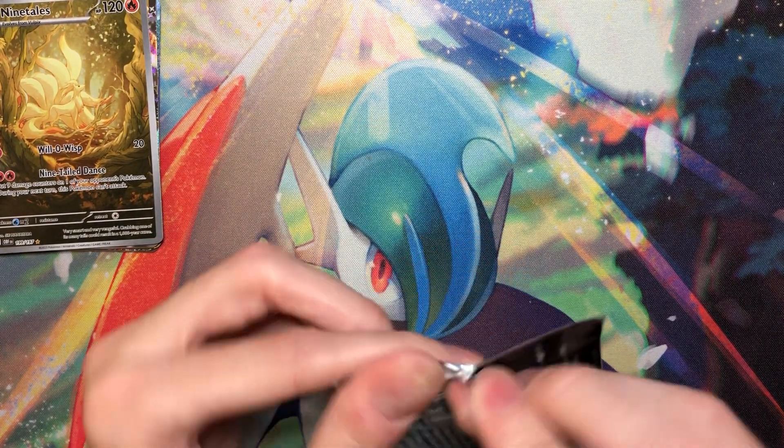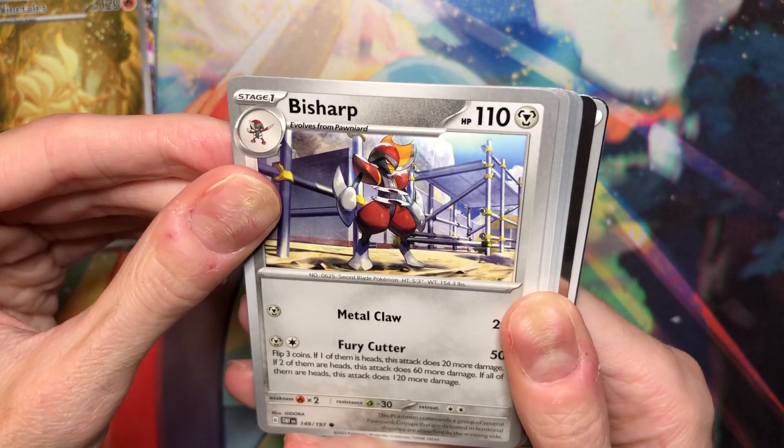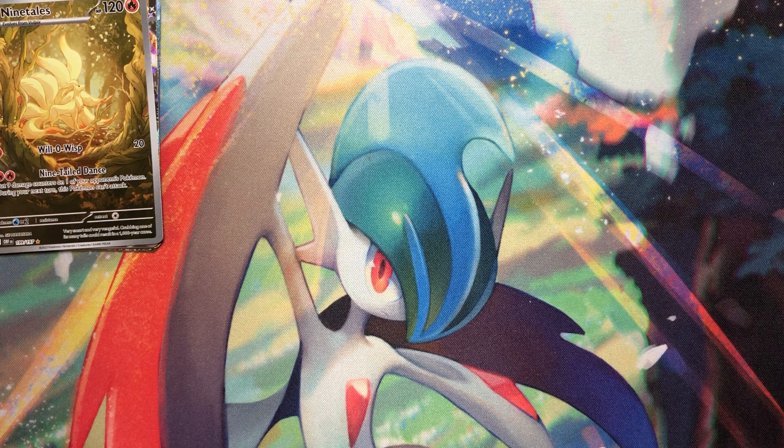Cloth is like the only pull so far that I'm annoyed with — it's just a regular EX, those are so cheap. What do we got here? Belly bullet, scissor. Man, that Nine Tails — I'm so glad I pulled that. That's awesome.